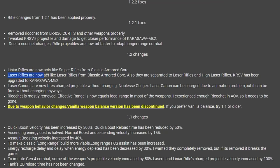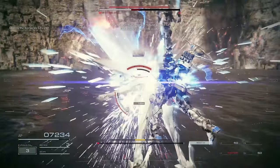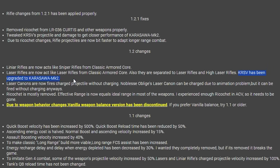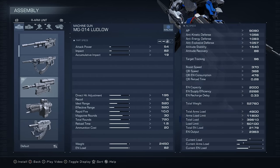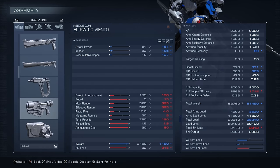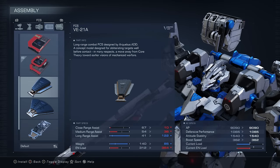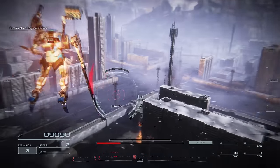Let's go! Speaking of ranges — the linear rifles now act like sniper rifles from classic Armored Core. Laser rifles also now act like laser rifles from classic Armored Core, which I guess means they're trash — I'm joking, but there were a lot of optional parts you needed to make energy weapons work in classic AC. They're separated into laser rifles and high laser rifles. KRSV has been upgraded to Karasawa MK2. The laser cannons currently fire their charged projectiles even without charging. He also severely reduced ricocheting by making the effective range the same as the ideal range, which pretty much means more range for every weapon.